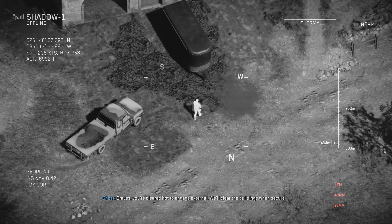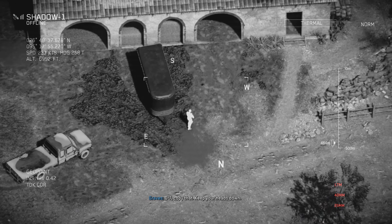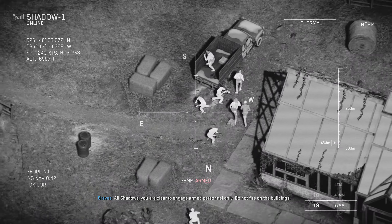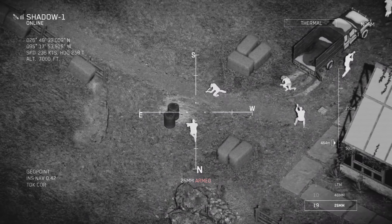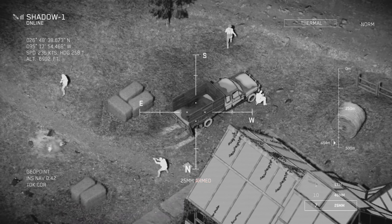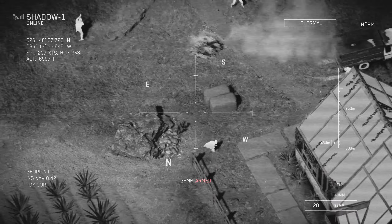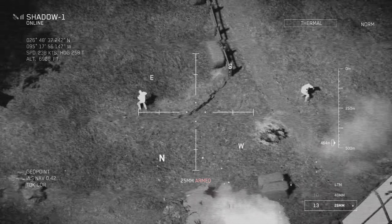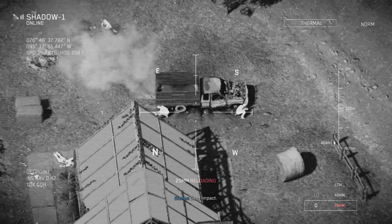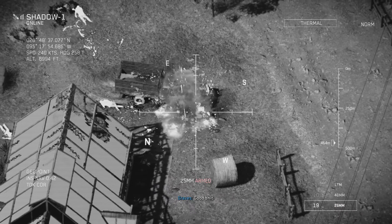Graves, you're cleared hot to engage external. We'll clear the buildings when secure. 07, copy that. Keep your heads down. All shadows, you are clear to engage armed personnel only. Do not fire on the buildings. Check target — civilians are in the area. Good impact. Not fire on the buildings. Good shit. There you go.